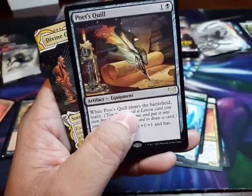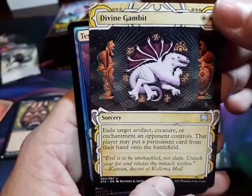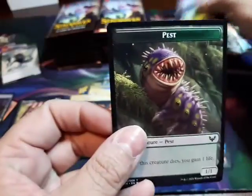Poet's Quill — we're poets now. Divine Gambit — that's pretty. Test of Talents. Pest! That's a pest. Now every time I hear 'pest' I'm going to think of that.